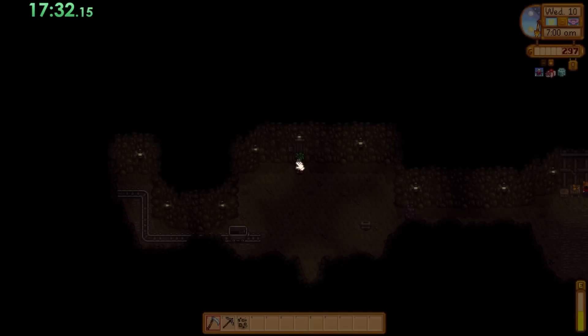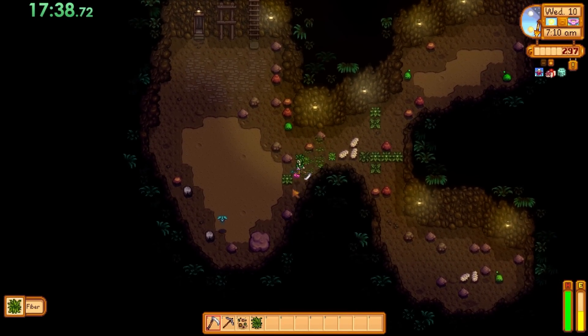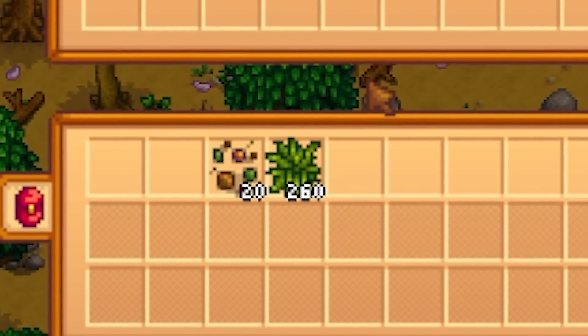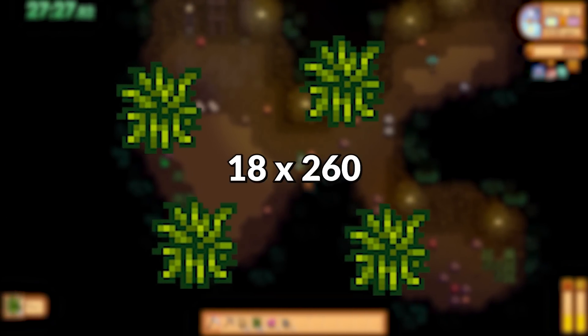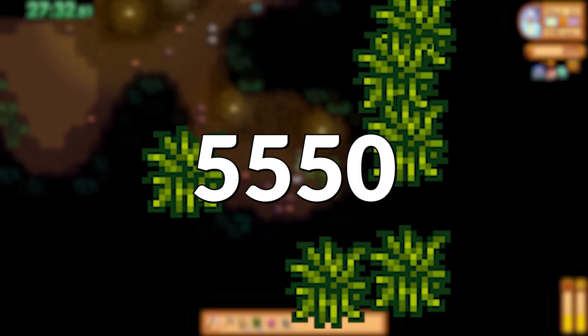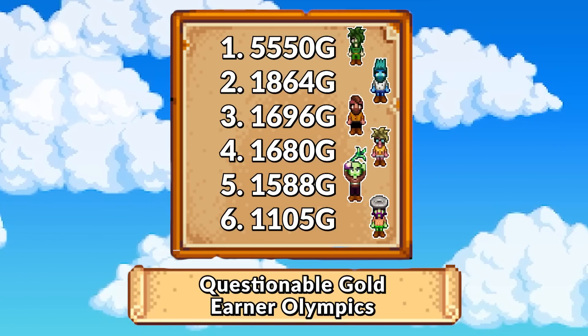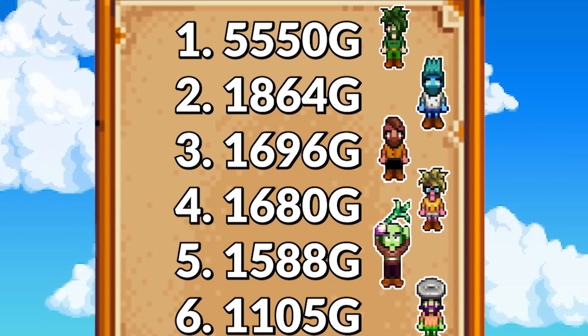I was even lazier than Fountain Yoink — rather than a sample size of three days I just did one full day and used that as my number. Day 10 was my full day of resetting level 15 and it was quite fruitful. I simply reset as quickly as possible and if I saw six or more weeds on a level I would clear it. The full day took about 22 minutes and I came away with 260 fiber. With 18 days left of spring, the total came to 5,550 fiber collected. These sell for one gold a piece, so Weed Whacker stormed into first place by over 3,000 gold — a worthy victory indeed.